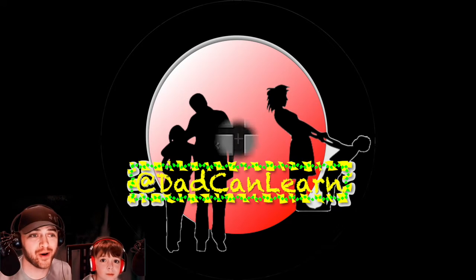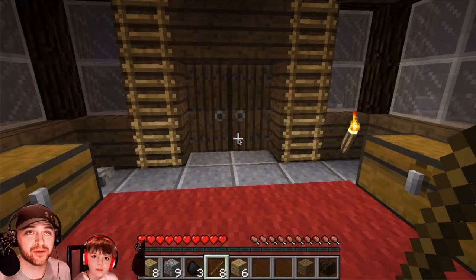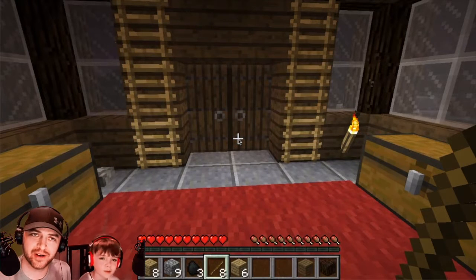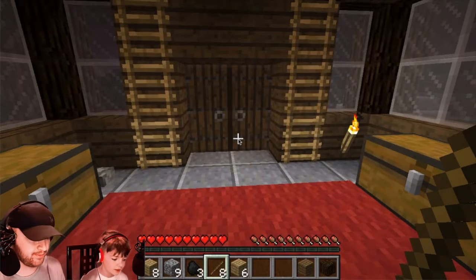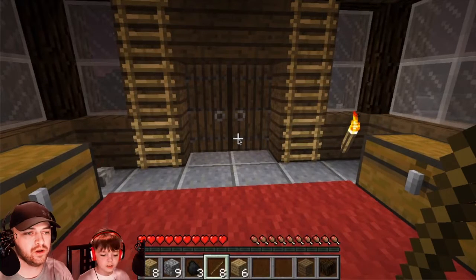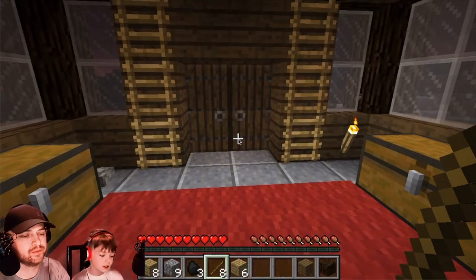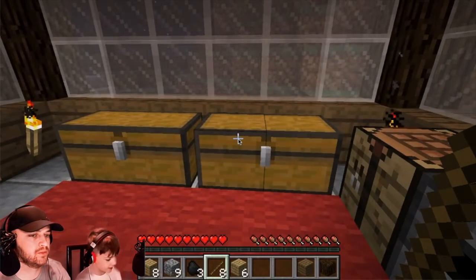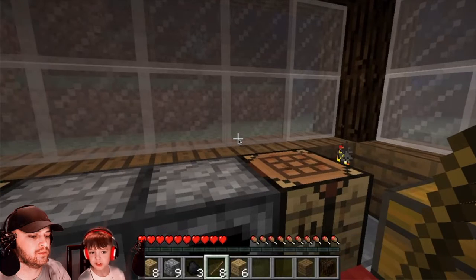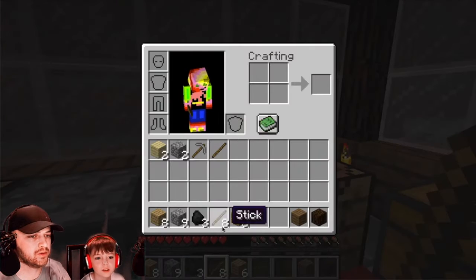So we're going to continue on learning how to craft. We've got a whole list of things to get through here, so bear with us. Feel free to take notes as you're going through. First thing we're going to do is a stone sword. For that, you'll need a stick and two cobblestones.